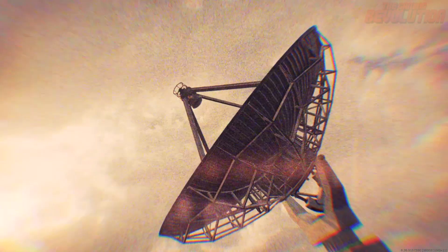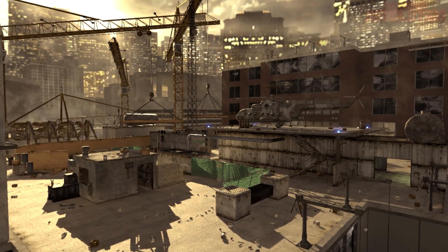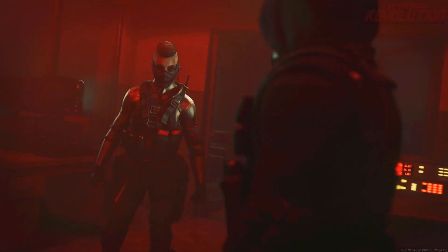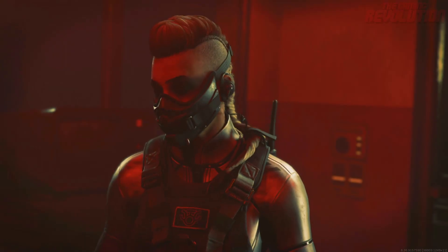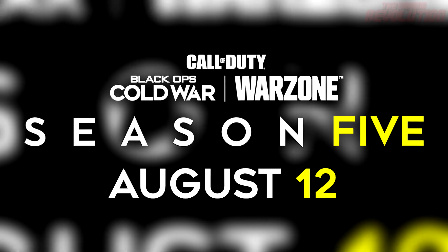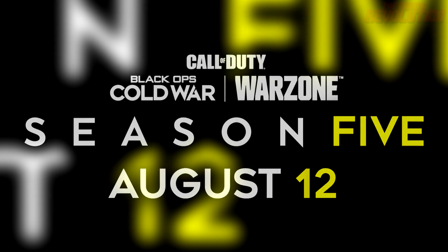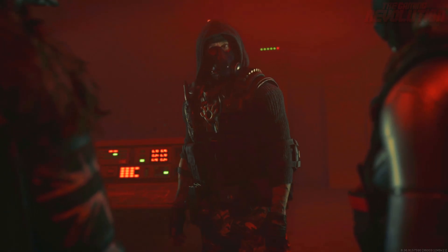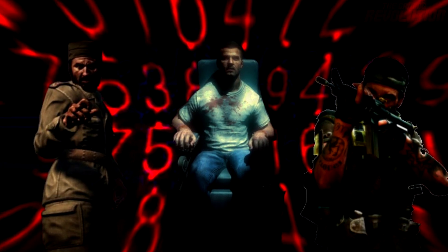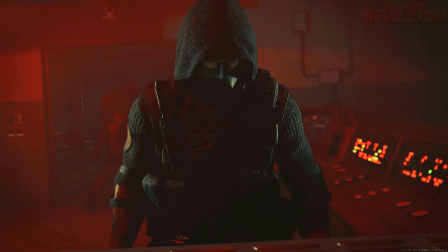There might be some surprises in Season 4 Reloaded that we don't really expect. The first thing is we have this map codenamed Echelon that's been leaked from the files of the game for quite some time. There's even leaked gameplay online where the map is predominantly set on building rooftops with two satellites on the map. It looks quite desert-y, and this is a 6v6 map that's been in the files since release. This might be something we could see in Season 5, or it might be a surprise release in Season 4 Reloaded, especially with the theme of Season 4's storyline being based around the sleeper agents in Verdansk and Perseus activating them.